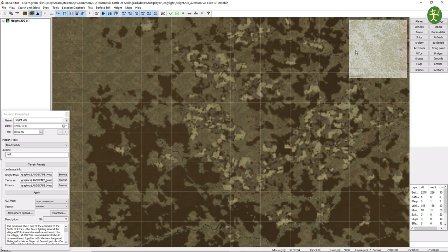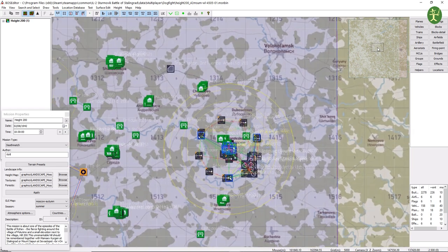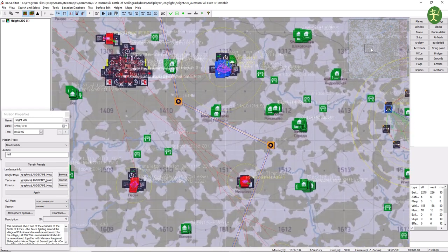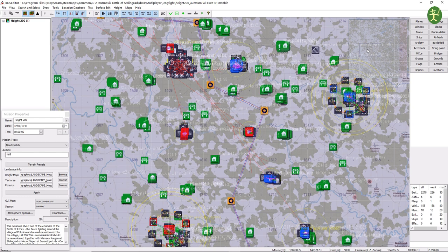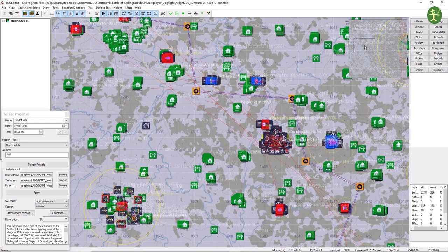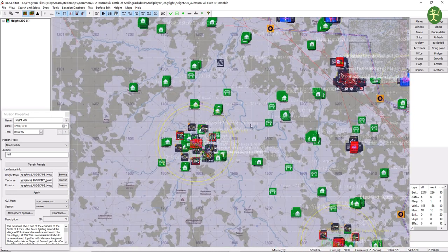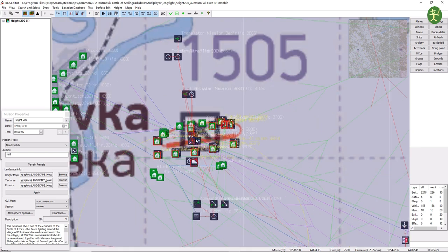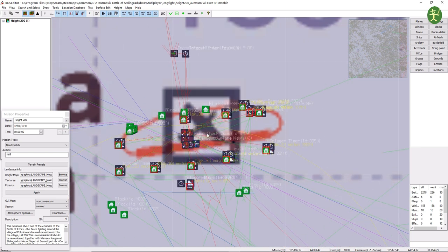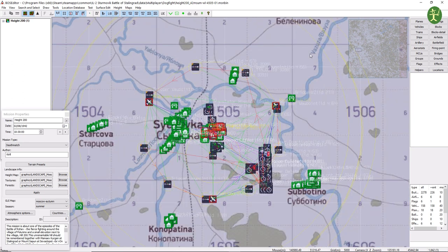The first things I tend to do are bring up the mini map and bring up the normal map. Then we kind of have to drive around until we see what is what. In this mission, anything with a red box is an Axis target, and anything with a blue box is an Allied target. So this is an airbase — this is where we were going to spawn and go up to the vehicles.